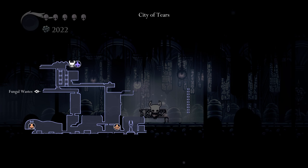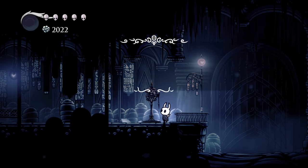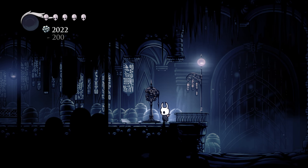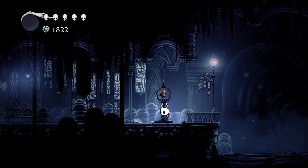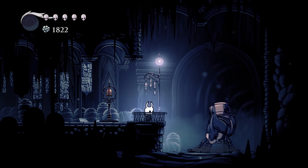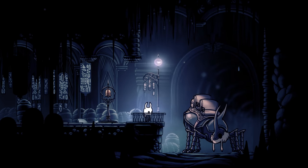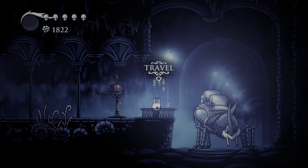Welcome back everybody to Hollow Knight, I'm Milby. We're in the City of Tears. We had just stopped off at the stag line, and I believe we'd stopped off here to go back to town so we could buy the light, so that we can actually light up some pathways that we never could go down before. Because there's a lot of places around here that we've never been.